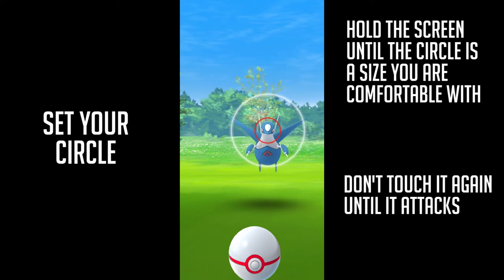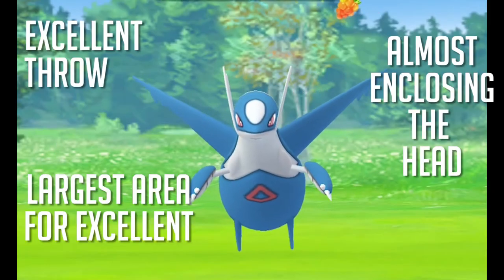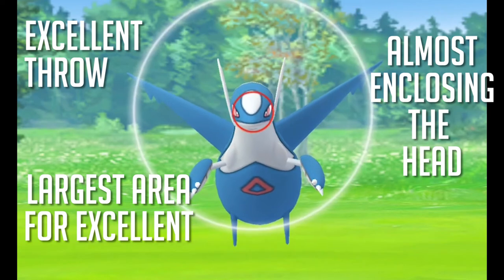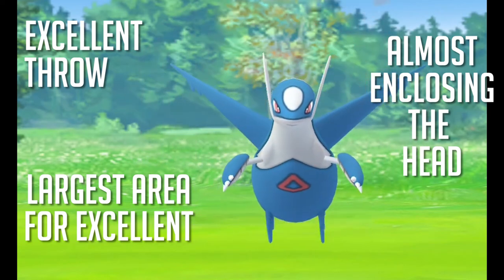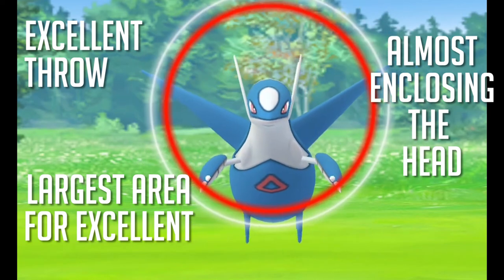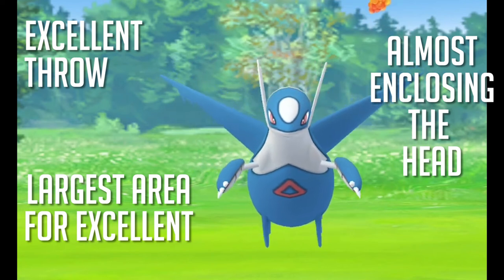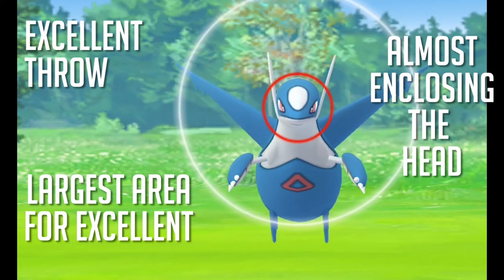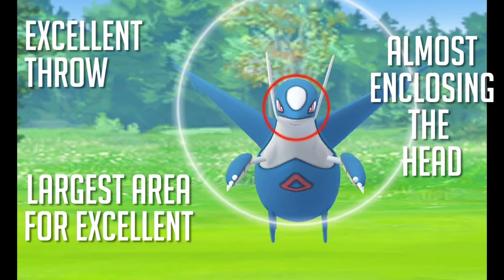You gotta set your circle. If you don't know the trick, basically just hold the screen until your circle is the size you want. And if you want an excellent throw, right there — just hold the circle and let go right there. Hold the circle and then let go right there, almost enclosing the head for an excellent throw, right at that point. Anything bigger than that is going to be a great throw, but great throws are also not bad. But if you want the excellent throw, that is the size.